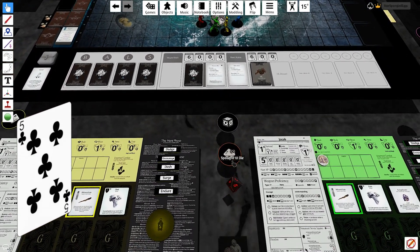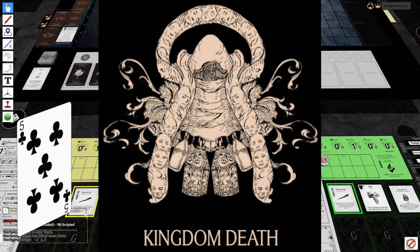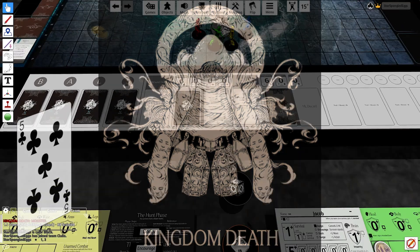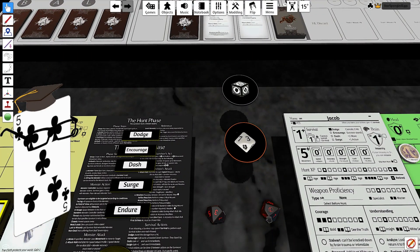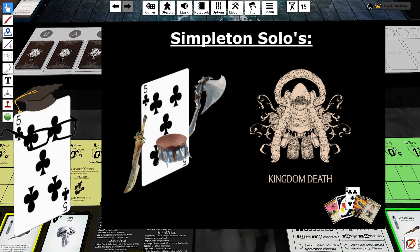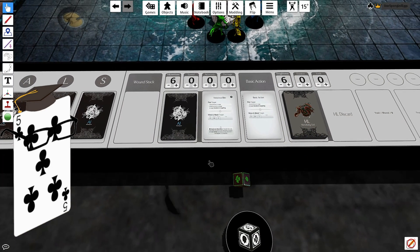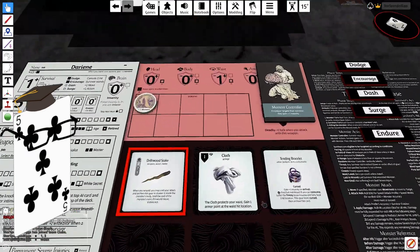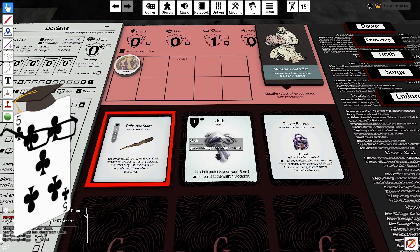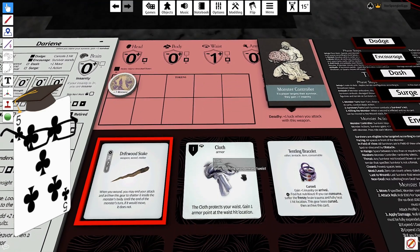Pleasant tides, dear viewers. This is Five of Clubs, and today we'll finally dive into our simpleton solo playthrough of Kingdom Death Monster, a 1-to-4 player cooperative horror tactical combat campaign game. For those of you who missed it, given the massive scope of this game, I recently released a Kingdom Death Monster Primer video that explains the game from a macro level in preparation for this playthrough. So if you're unfamiliar with the game, watching that video will help you get up to speed. Otherwise, I'll do my best to succinctly review the reasons behind the game's happenings during the playthrough, but I don't want to spend too much time restating what was previously said.